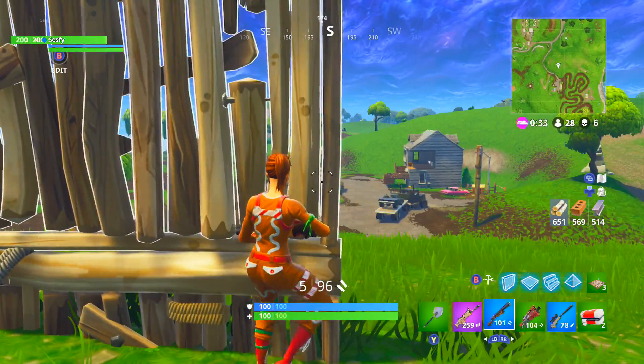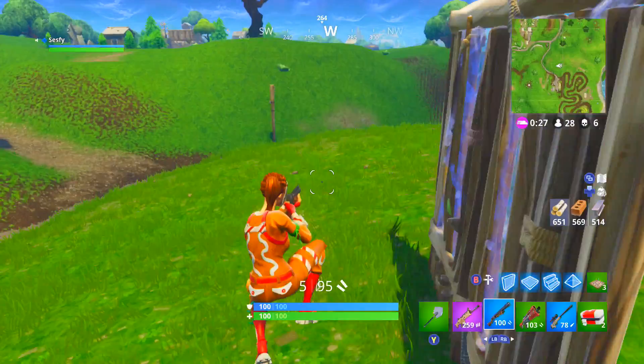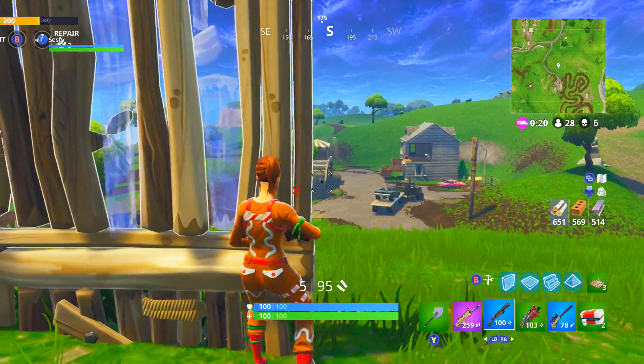All you got to do is just put your crosshair on their head level and just come out. Boom — that's an easy headshot. And if that doesn't kill them, you can just easily, once you peek out, go back in. And then you just come back out and peek again.